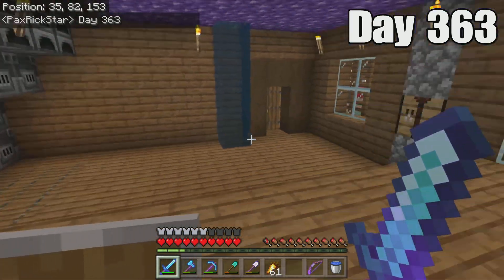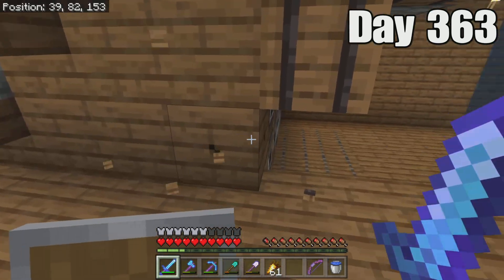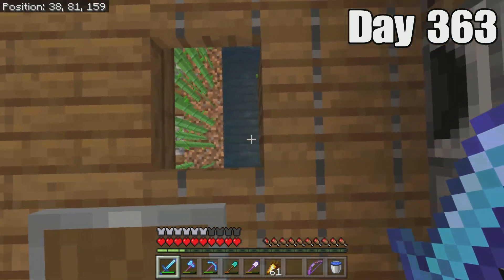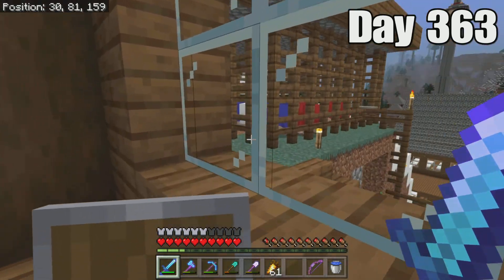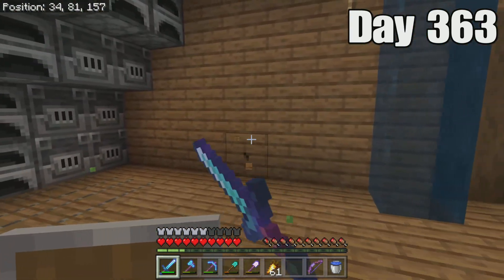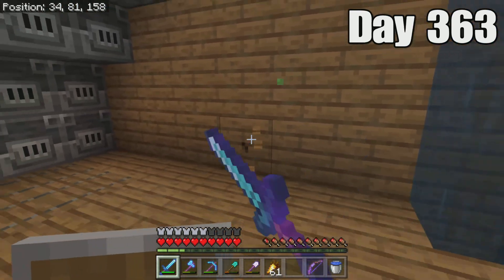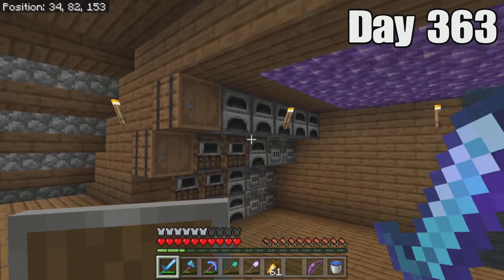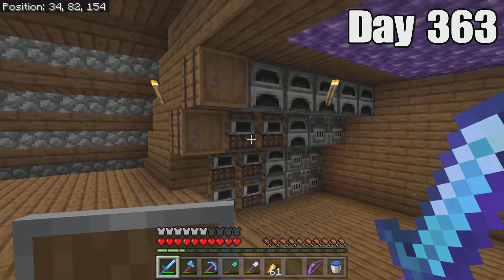It's day 363 — I moved the furnaces inside and extended this part of the house to be bigger. The furnaces used to be on the outside but now they're on the inside, so we can get down to the basement quicker instead of taking the stairs. Unfortunately it's not outside anymore, but I wanted to make more room for the furnaces and stuff. I might carve some stuff into the wall. Colby did get a lot of coal at some point, so we've solved our coal situation.